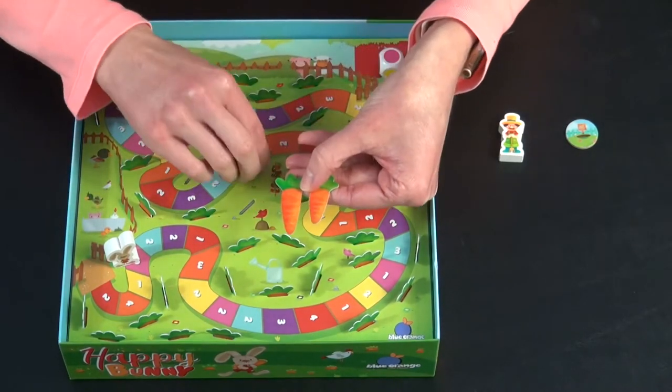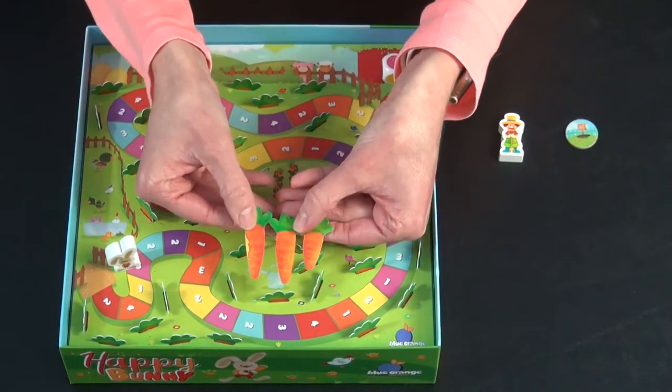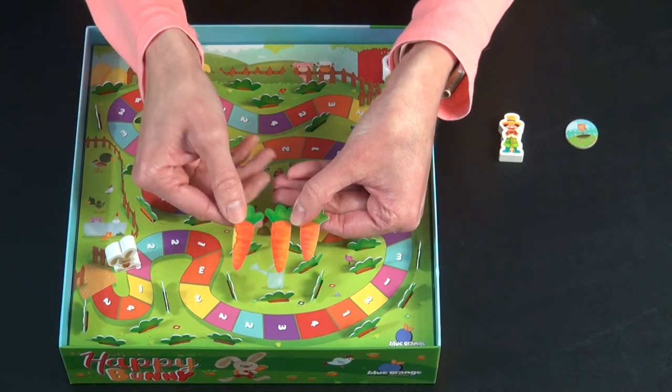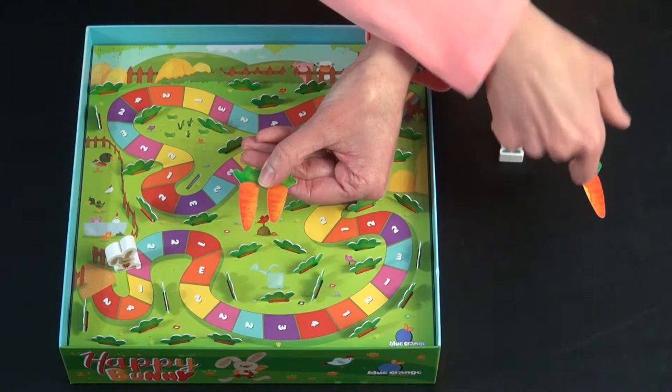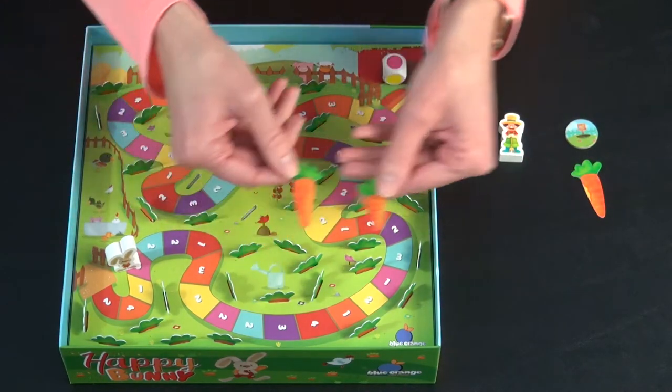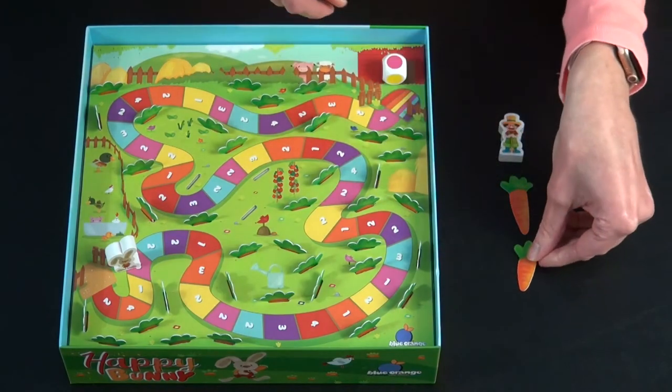One, two, three. The carrots that have the bite marks the bunny loves and go by his bunny hole. The carrots without any bite marks the farmer likes and are collected by the farmer.